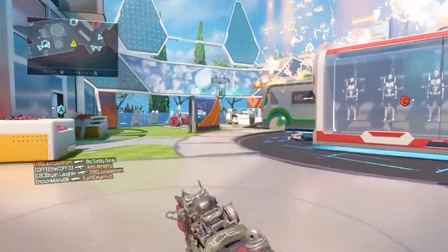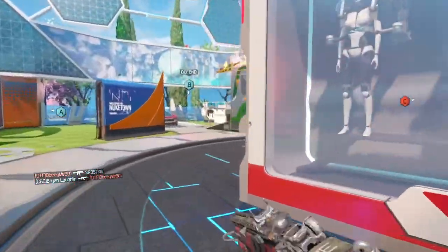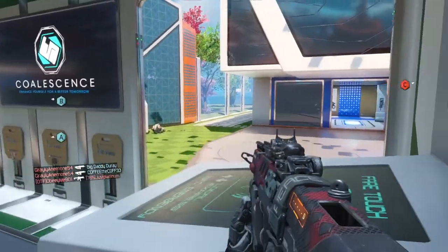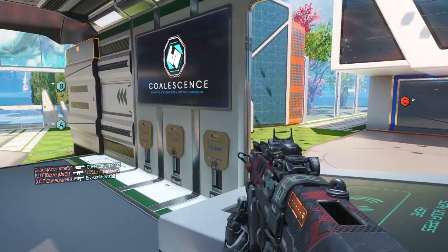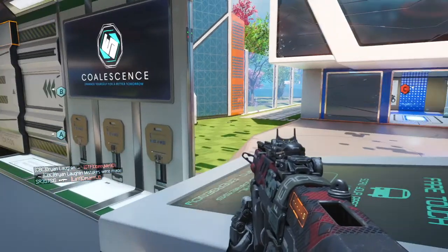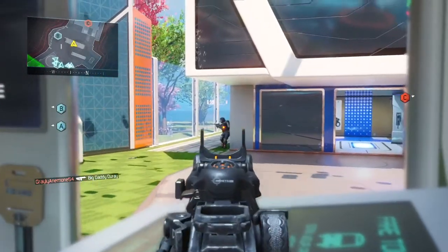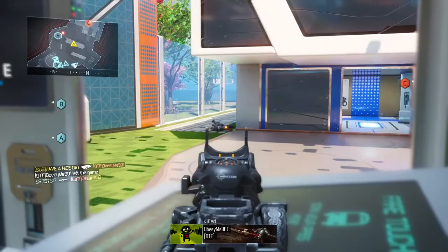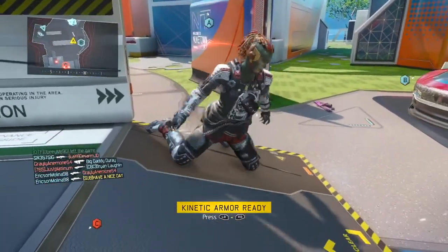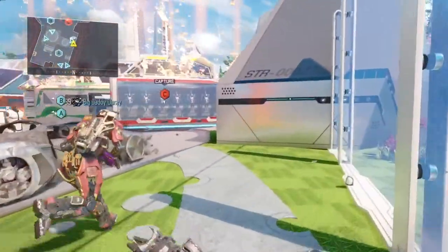Hardcore Domination is best played using a submachine gun, because you can move the fastest — you're able to run with maximum speed, the same as with pistols and shotguns. All of them allow you to run at the fastest possible game speed, which is a huge advantage when spawns flip and you need to head back to the other side of the map.